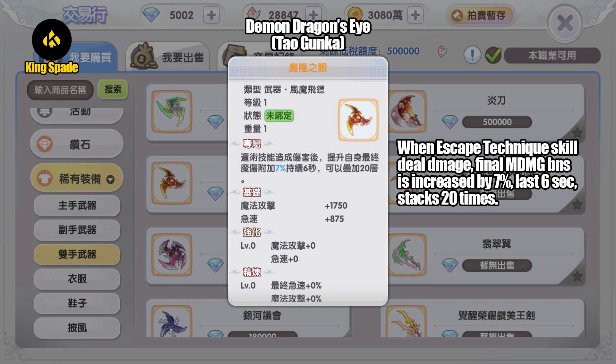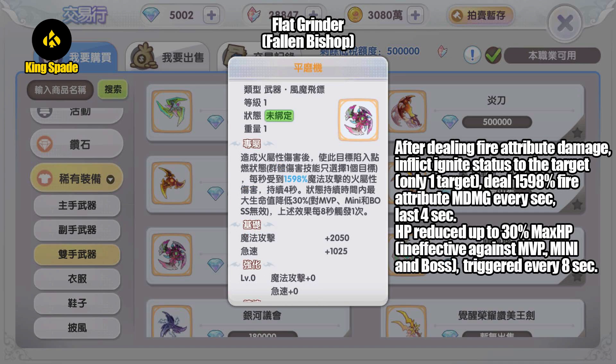Next, gold weapon dropped by MVP Tau Gunka — Demon Dragon's Eye. When escape technique skill deals damage, final magic damage bonus is increased by 7%, last 6 seconds, and stacks up to 20 times. This is more suitable to be used for PvE, or in general to be honest — this can also be used in PvP.